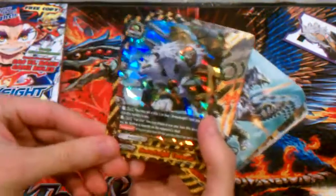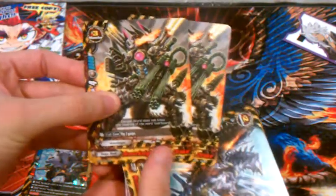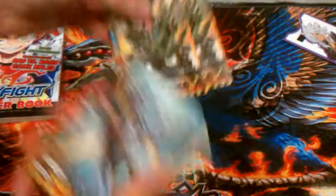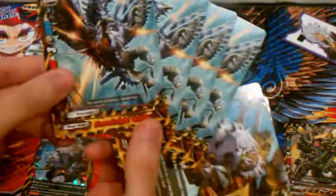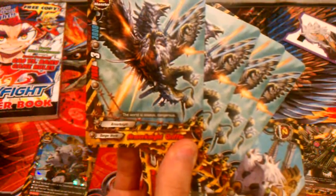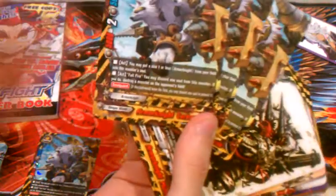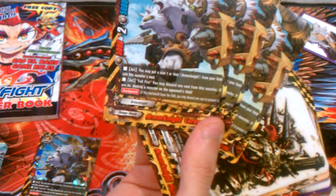Getting onto the deck: this is the buddy for the trial deck, Armor Knight Severus. Then there's two Armor Knight Black Break, size 3, 9,000 power and 8,000 defense. Armor Knight Griffin, size 2, 7,000 attack and 3,000 defense. Three copies of Armor Knight Severus, size 2 monster, 5,000 power and 5,000 defense.